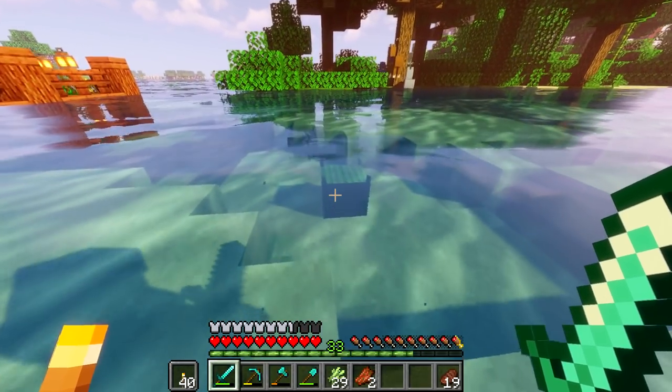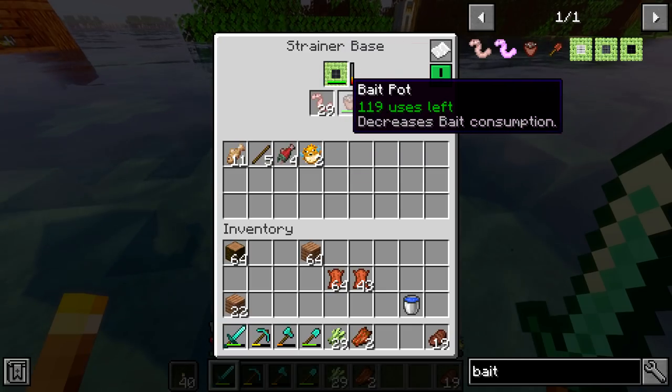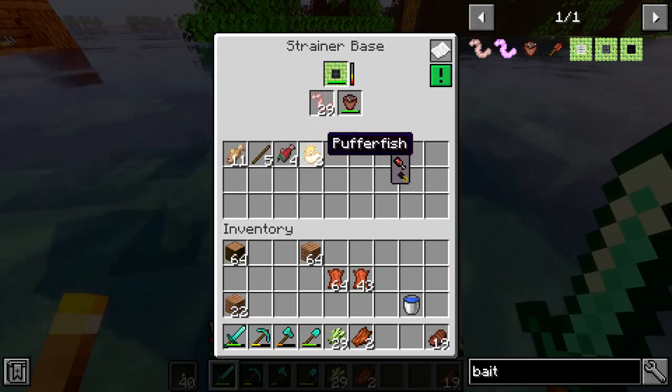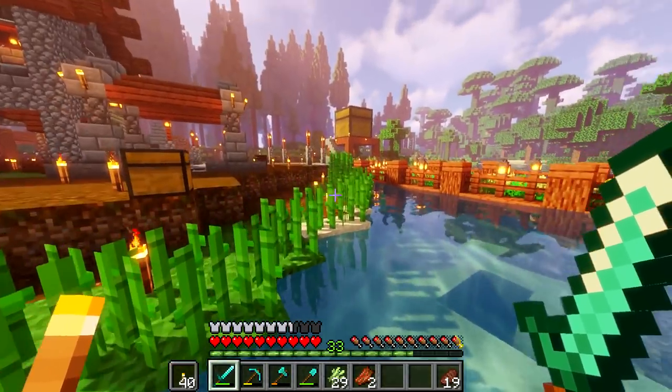By the way, what has the auto-fisher gotten so far? You can also enchant this thing. It still has a lot of uses left, and so does the bait pot. It's going up — it's discovered some cotton, some sticks. Not that big of a deal, but it's going. It's autonomous and it works.